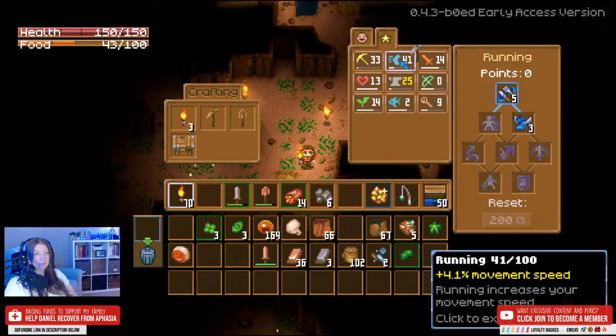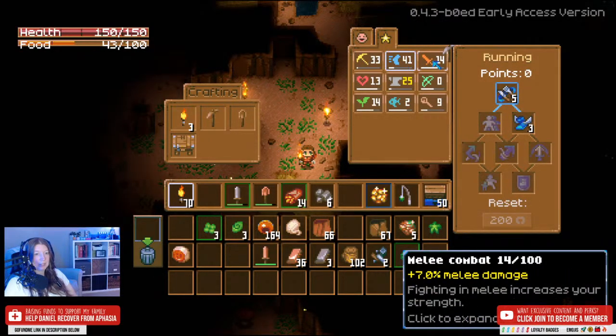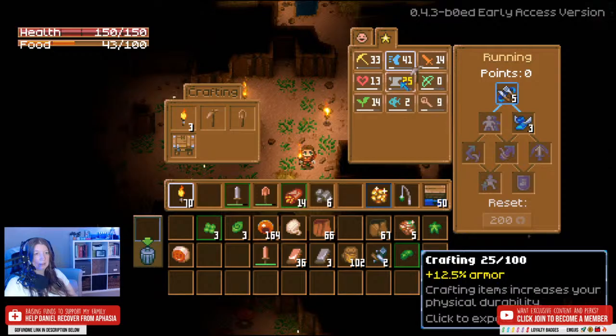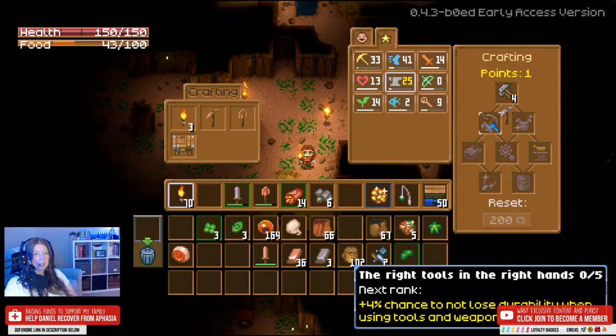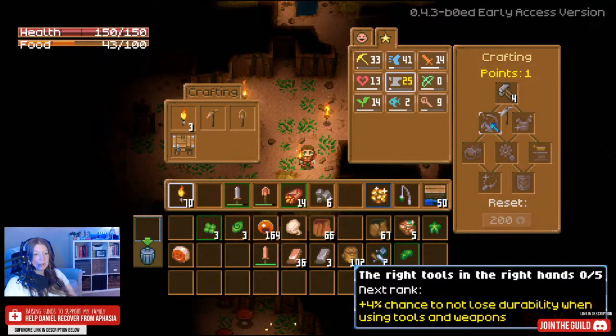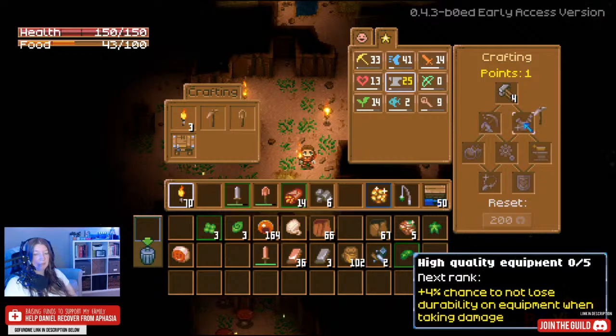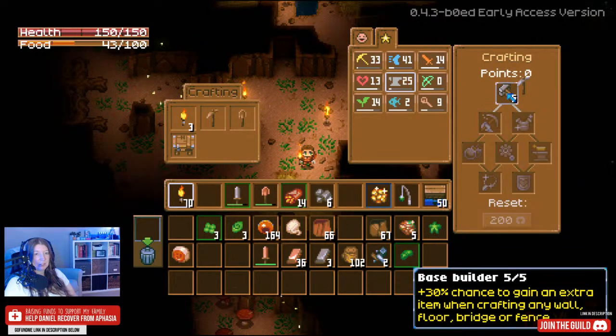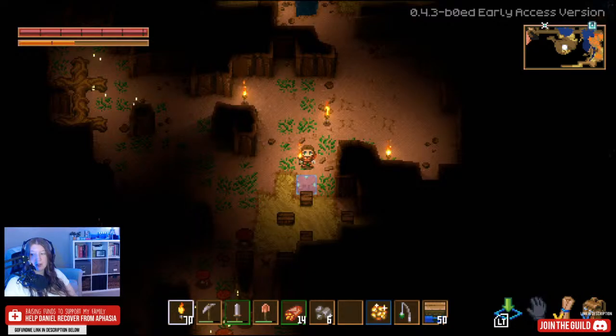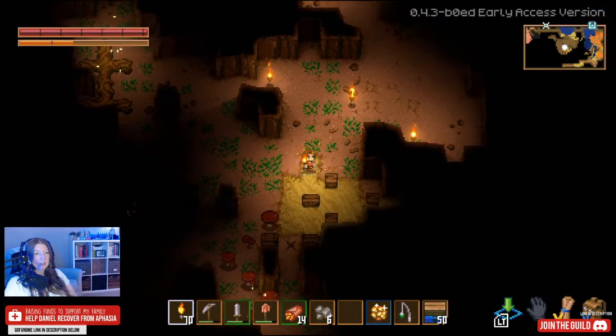Let's spend that talent point. Mining - 30% chance to gain an extra item when crafting any wall. That's pretty useful. 'Tools in the right hands' - 4% chance to not lose durability on equipment when taking damage. Both of those are pretty good. Equipment's so expensive to work towards though. I guess next time I'll get to do one of those.